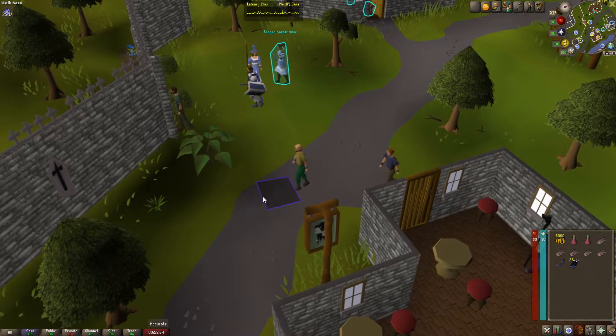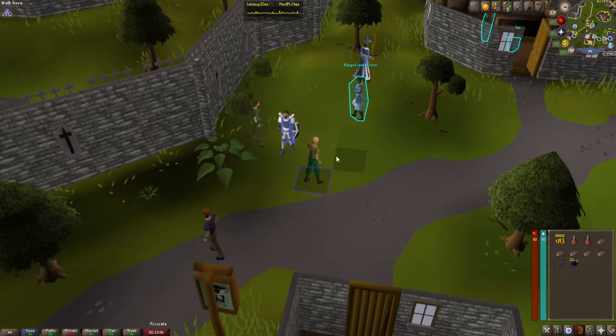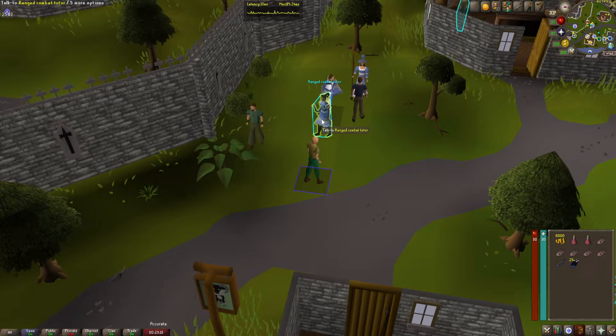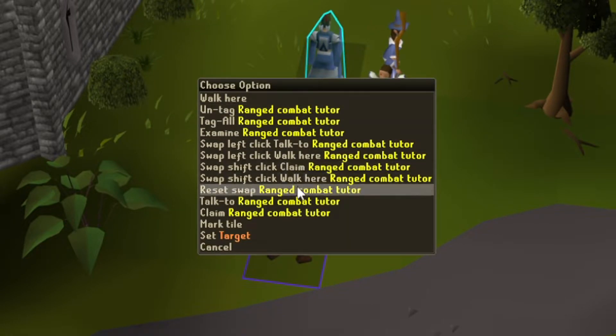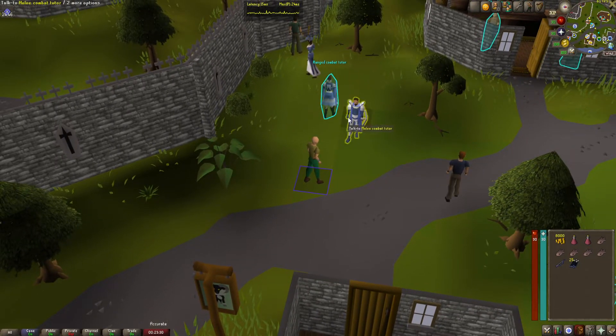This next plugin is the most important on the list and is going to save you the most time — it's Menu Entry Swapper. This enables you to swap what your clicks do in the game. For example, on the Ranged Tutor you can swap the menu entry to claim your arrows with a left click rather than right-clicking to claim. You do this by pressing Shift and selecting what you want the left click to do.